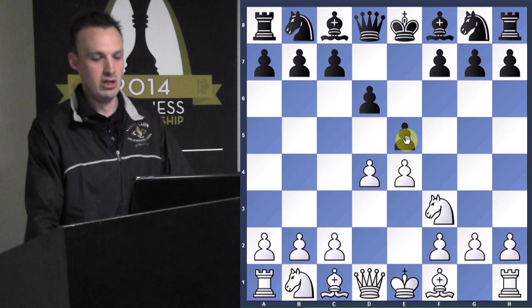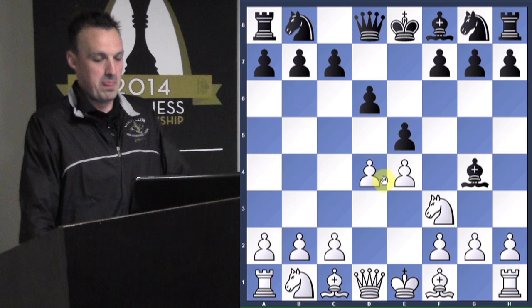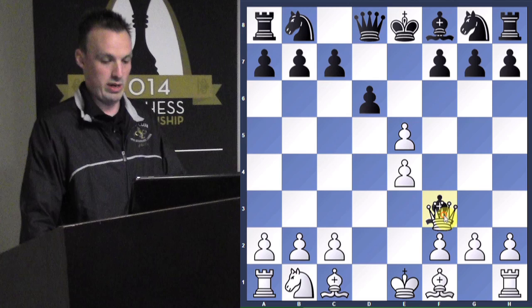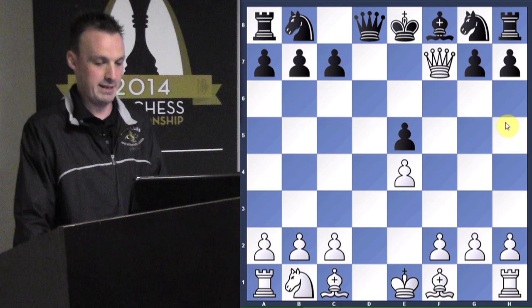Black should just go ahead and take it, but instead he decides to get crafty — the Duke and the Count play bishop to g4 to pin the knight. What they're counting on is when they take this pawn, they'll take the knight, queen will take, pawn will take, and everything's looking equal. But this queen is very dangerous on f3, targeting the f7 square.